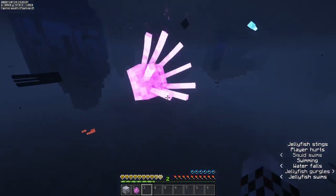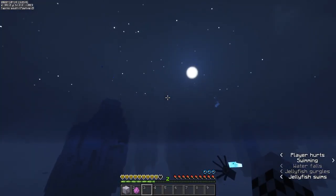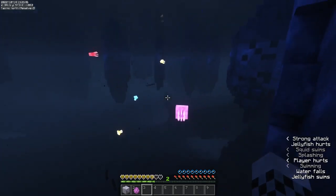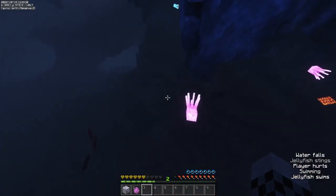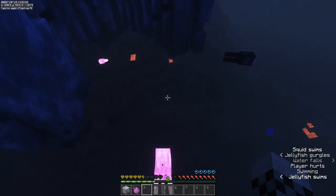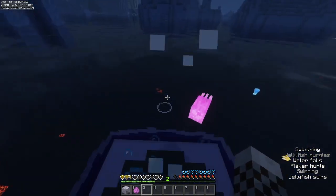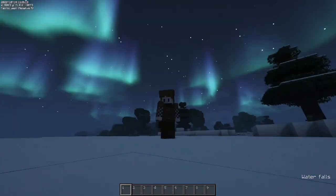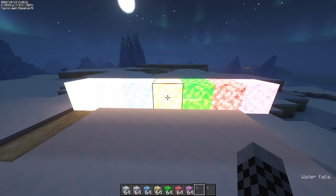If you swim near a jellyfish, like a puffer fish it will sting you and you'll get poisoned. And if you attack it, it will come after you — yep, it's coming for me. Look at it go — it's so beautiful! Ow, ow, don't hurt me! Anyway, let's look at the new blocks.